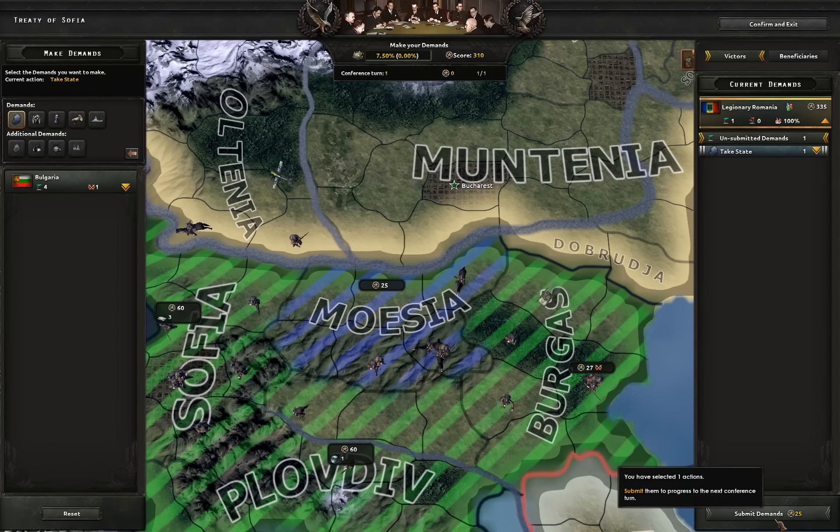So let's say that we're playing Romania here. And let's say we did some focuses and now we're fascist. And let's say that we want to take out Bulgaria. You can see how laggy the game is with this newest DLC. Still, everybody is claiming that the game is faster now. I don't know what I'm missing.